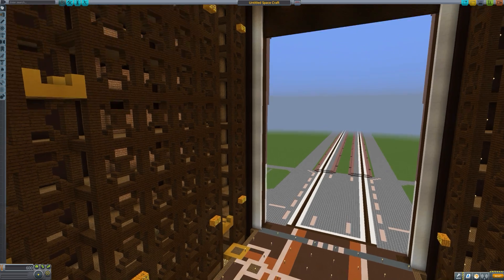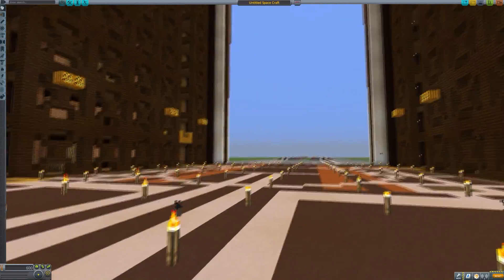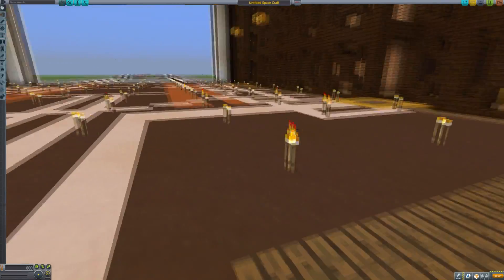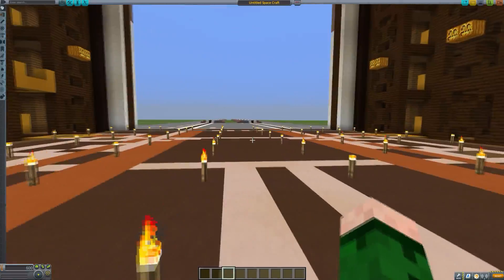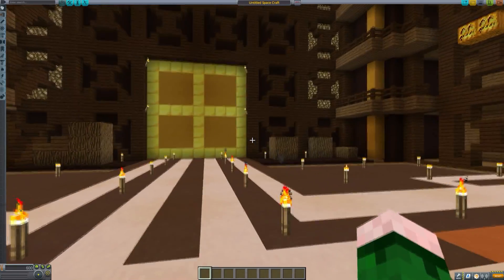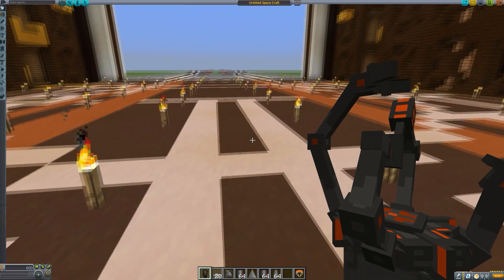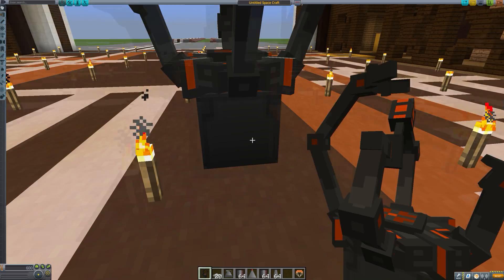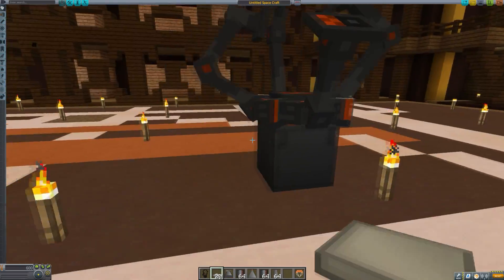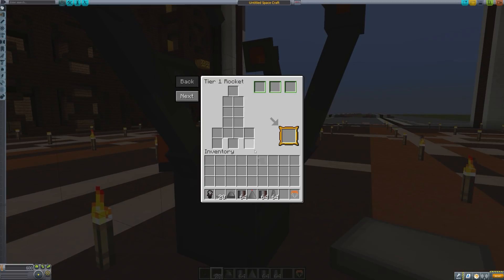So let's go ahead and press build. That is very interesting — I've now actually just been dropped onto the ground. So this must be the new UI they were talking about. That's very interesting. So this is how you build rockets now. I've just had to double-check the wiki to make sure I'm doing the right thing. So what we have to do is go anywhere and right-click to build this — a NASA workbench. Which looks very interesting. Definitely looks different to the old way of building rockets.